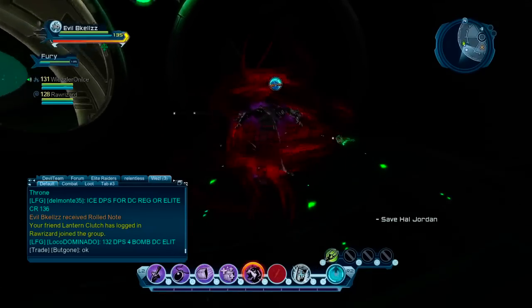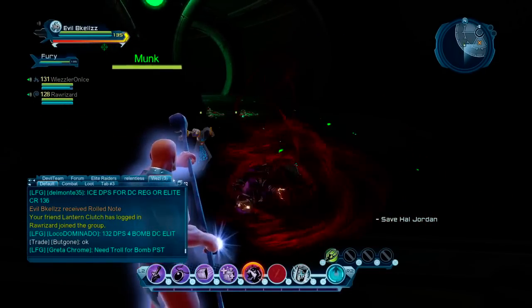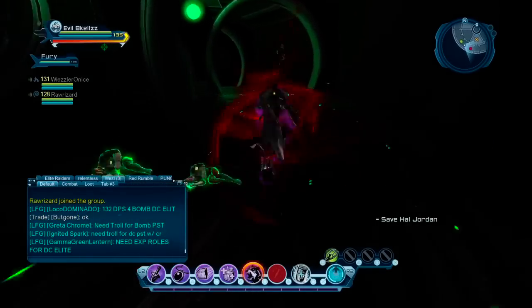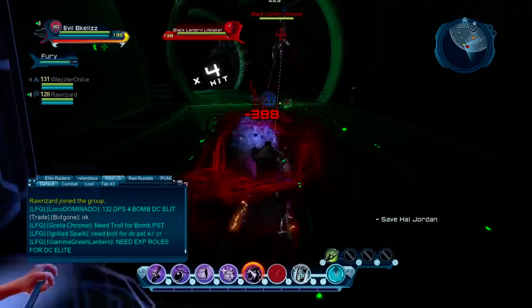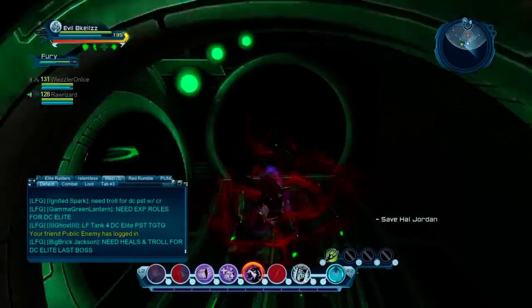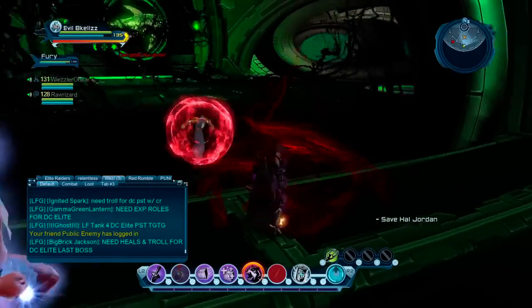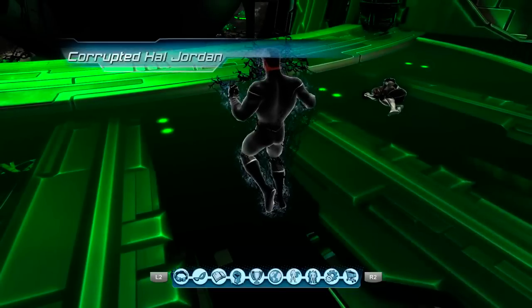On the last boss, the feat is to defeat Hal Jordan without banishing his Black Lantern allies. To do that, you just can't hit the circle button or the little timer that appears after you kill each one. If you're high CR DPS, you can easily burn Hal Jordan just right away, as you'll see in a couple seconds.